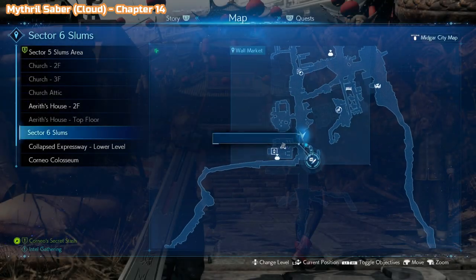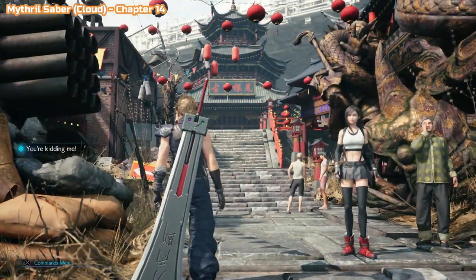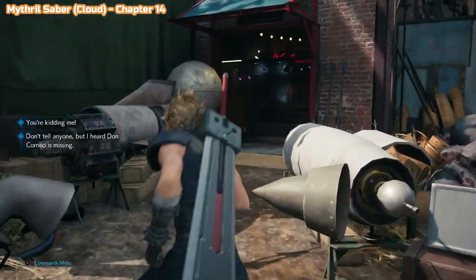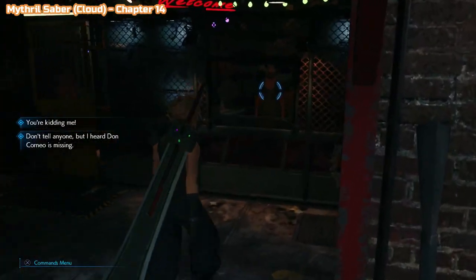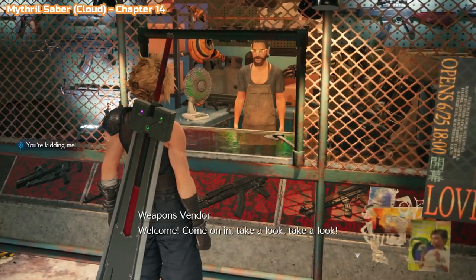Still in chapter 14 — this is the big open-world backtracking chapter where you can go to lots of places. We're in Wall Market again, at the exact same weapon merchant we used beforehand. Speak to him again and he's going to sell you the Mithril Saber for Cloud.